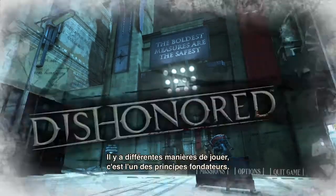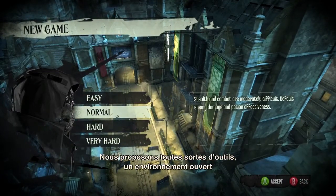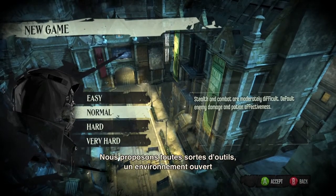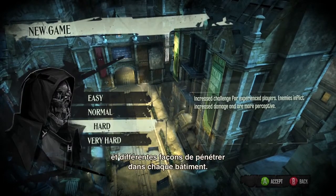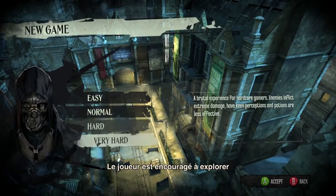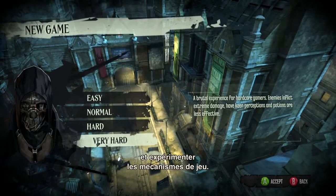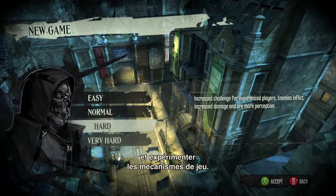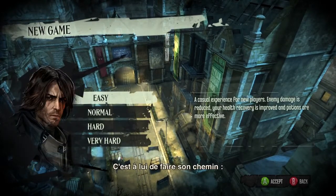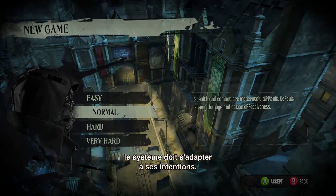There are many ways to play the game — this is one of the premises. We provide a set of tools to the player, we provide an environment which is open, with various ways to get inside the buildings. The simulation is here to allow the player to explore and to experiment with the mechanics, and really it's up to the player to play their own way, and it's up to the systems to resolve the player's intention.